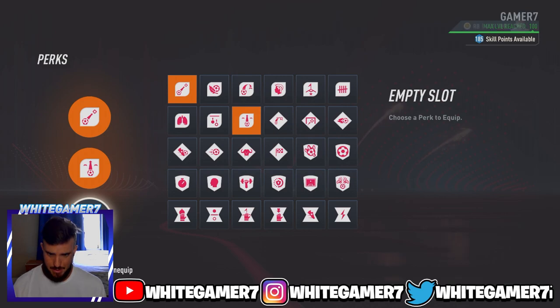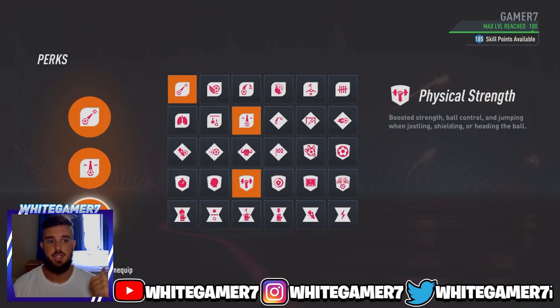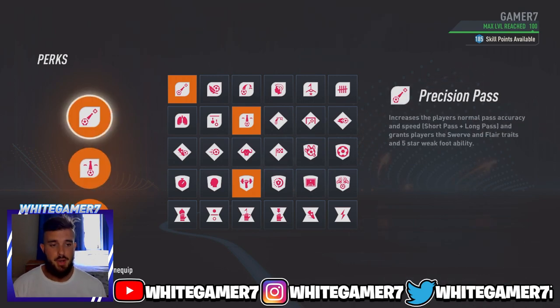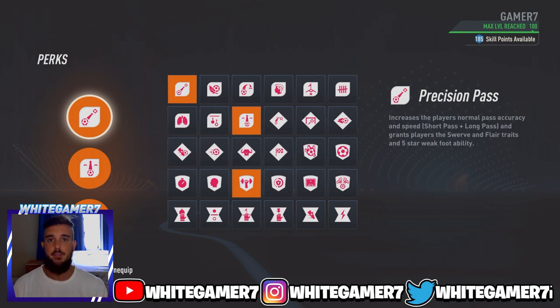Third but not least, we have Physical Strength as the third perk. This is going to boost your strength, ball control, jumping, and shielding the ball, and the heading is going to get boosted as well. This is a very good perk to make that fullback just a bit stronger. So these are the three perks: Precision Pass, Threaded Pass, and Physical Strength. These three perks work very well for me, so I highly recommend you guys try it out.